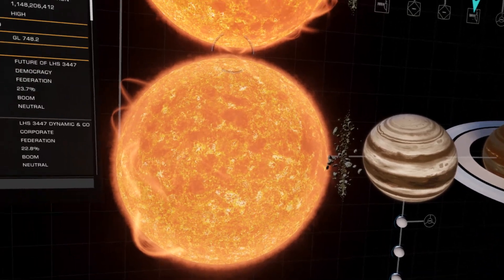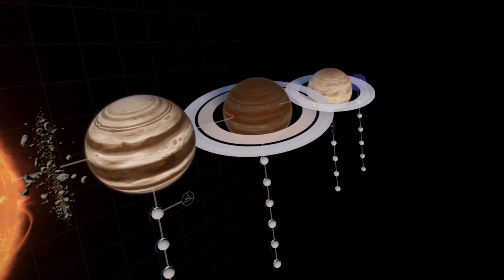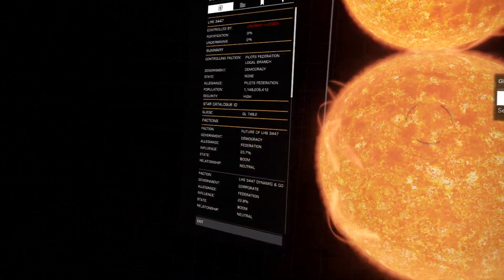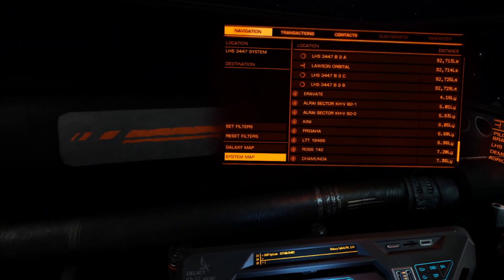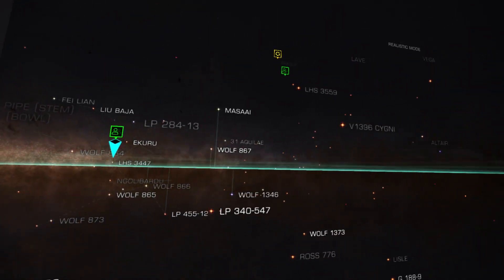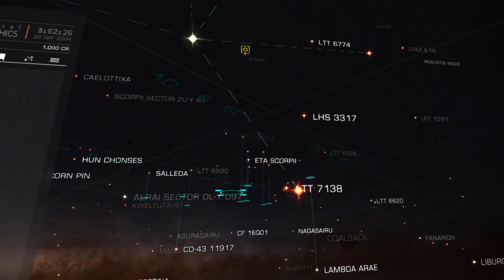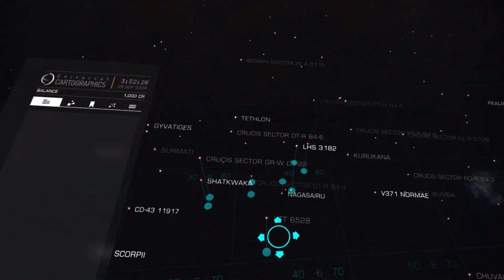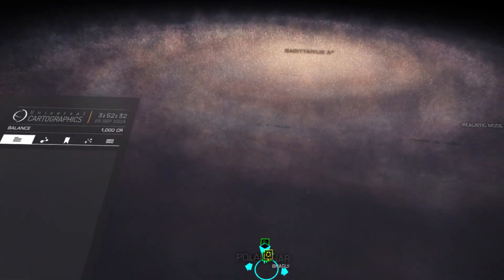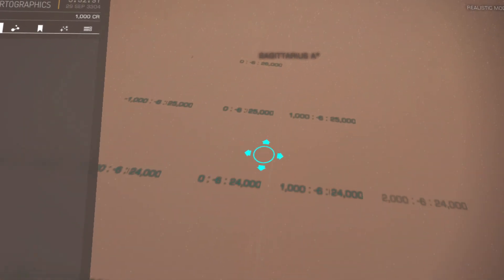I'll probably get it this week, to be honest — maybe this weekend. It's worth it, you can land on planets and stuff. You think flying your ship in space is cool? Wait till you approach a planet and land on it — you're gonna be blown away. And there's a place called Colonia, a settlement really far away where you can mine and make a bunch of money.